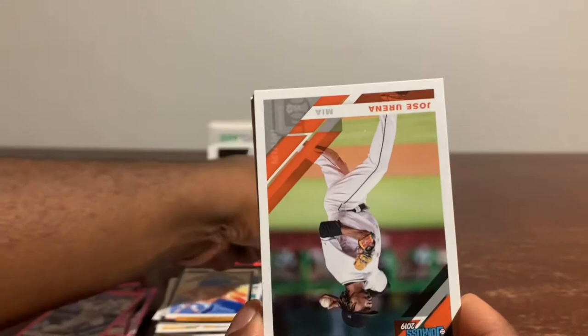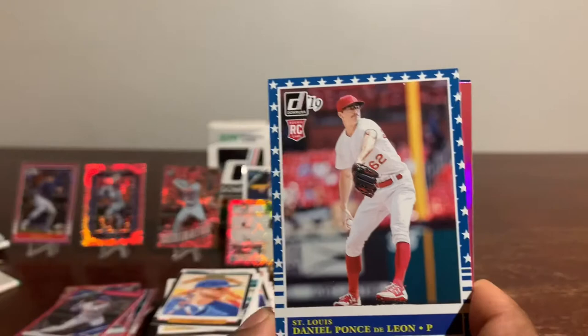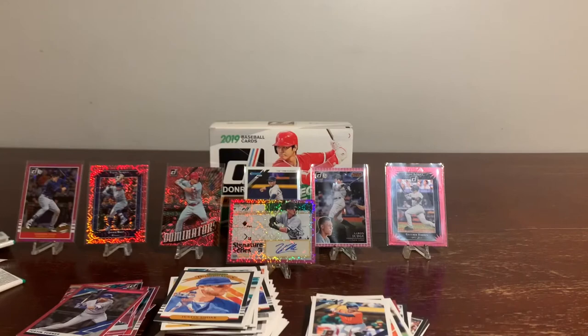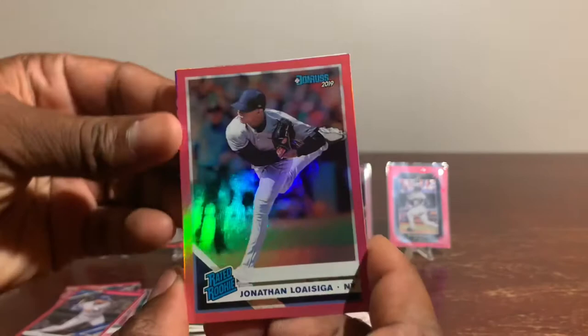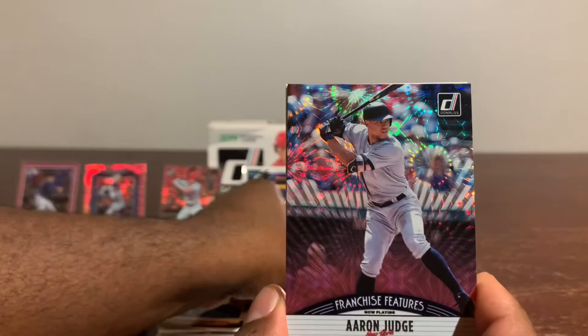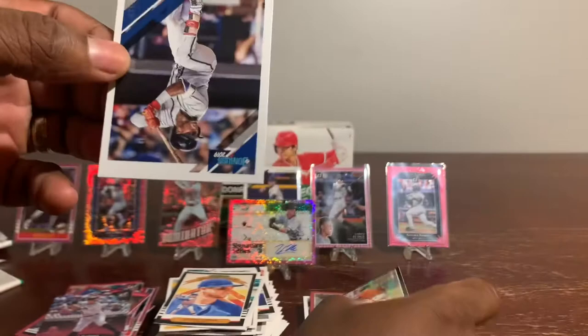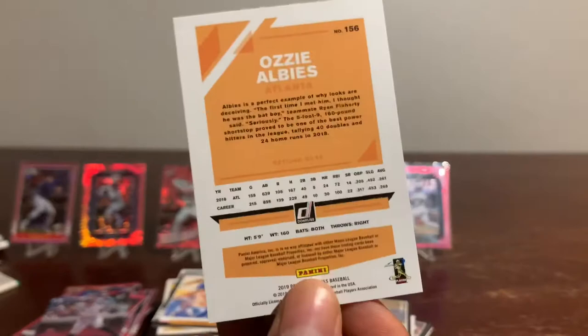Last pack: rated rookie of Mr. Danny Jansen, Jose Urena, George Springer, a 4th of July Stars rookie of Daniel Ponce de Leon — very nice card, I gotta sleeve this one up also. A pink rookie of Jonathan Loaisiga, Aaron Judge franchise features, a rookie of Luis Ortiz, last but not least Via Pucci, OzzieLBs.